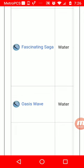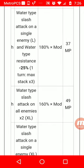Fascinating Saga does water-type slash attack on a single enemy for a large amount and lowers the enemy's water resistance by 25 percent. You can max stack it three times, so if you have any other heroes in your party that can lower water resistance, definitely take advantage of that.